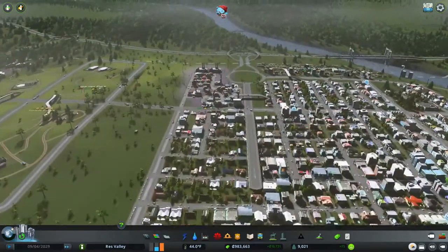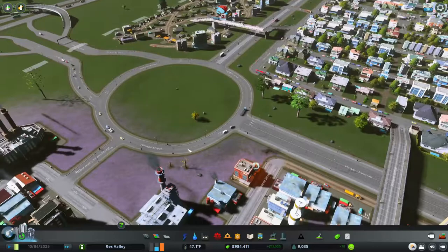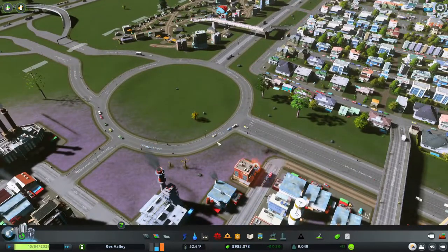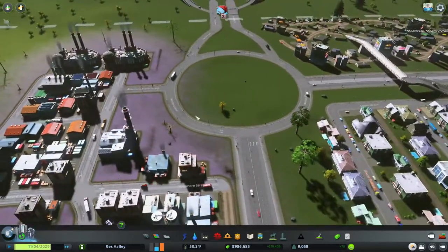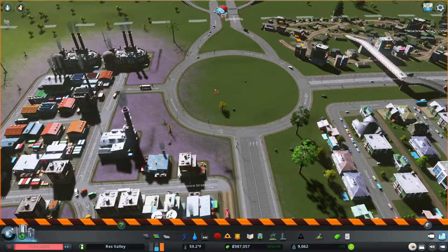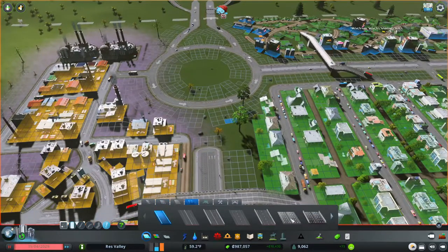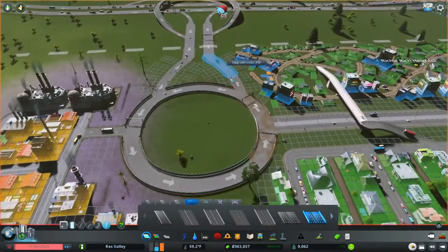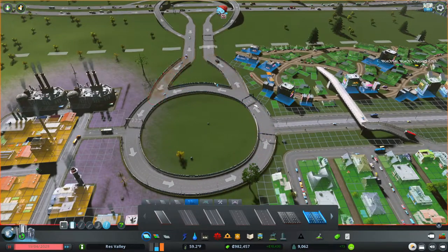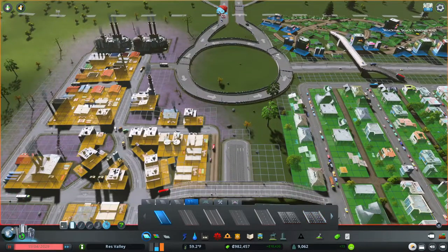We're gonna look at our roundabout first. You'll see that when cars come in, they do a sharp right turn when they want to come off — boom, sharp right turn. I'm gonna try and help them a little bit by upgrading our highway road right here first.